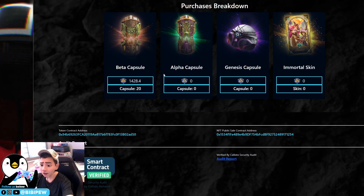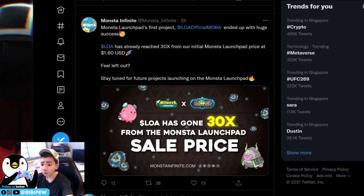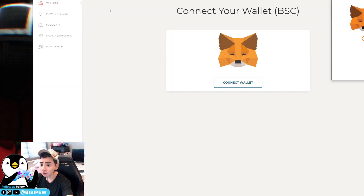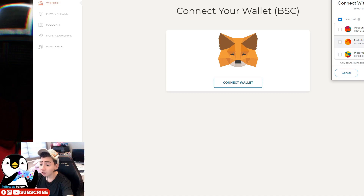To claim, first go to the LOA Twitter page. You can see that you just head to dashboard.listofancients.com. What you need to do is go to this dashboard and connect your wallet.